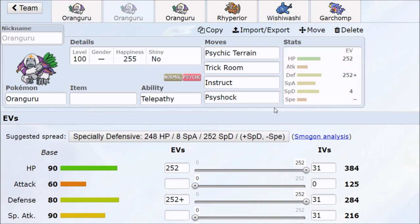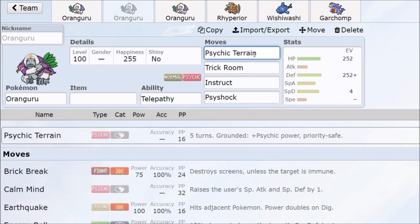Depending on what you want to run, there are other things Oranguru can do — set up Psychic Terrain. Even though it's a lot to manage alongside Trick Room, you judge it based on what your ally is doing. If you have a reliable amount of damage, maybe set up Psychic Terrain if you fear priority moves coming in. Also, Psychic Terrain will boost the damage of your Psychic or Psyshock.